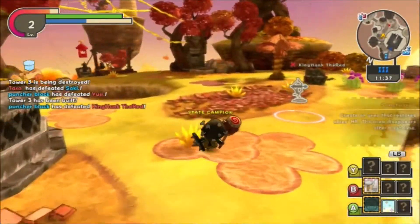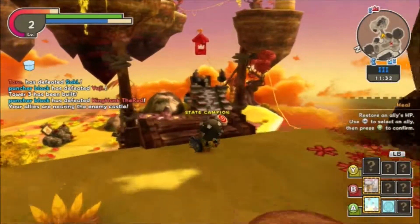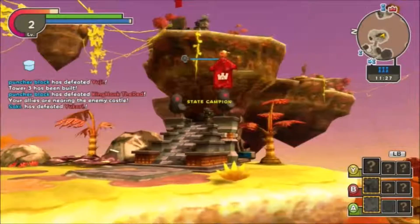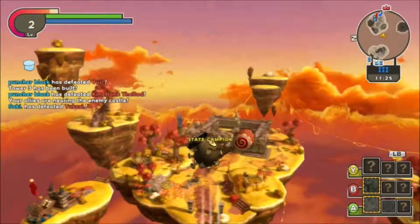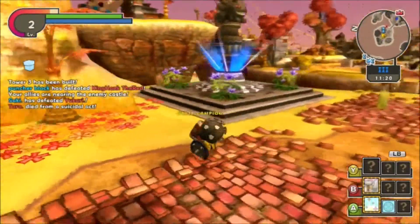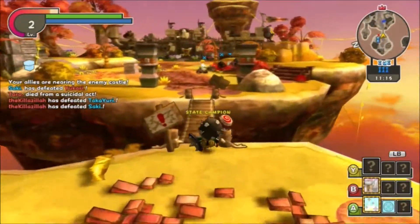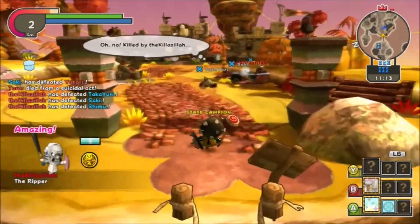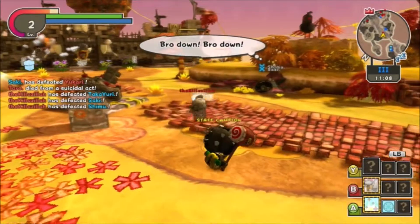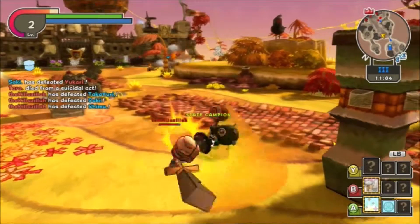That circle there — you have your teammates all around you and you just want to heal them up as they go. That's what I like to use when they are building a ladder, knocking down the doors or gates, or trying to put up those little spawn point towers.